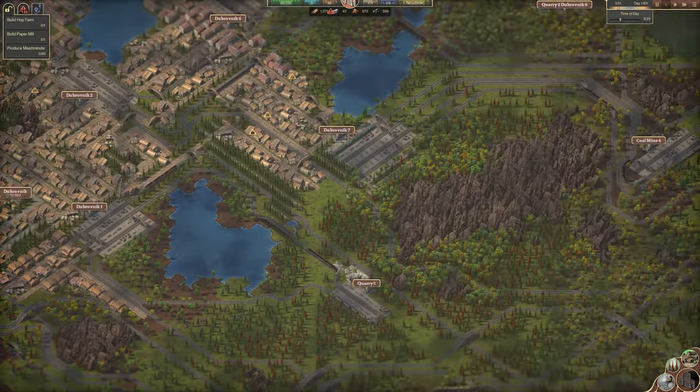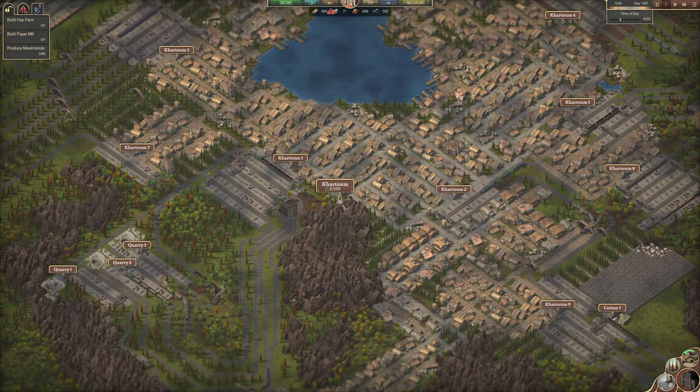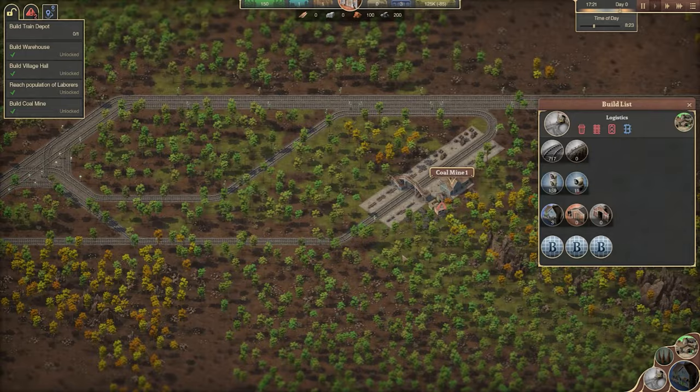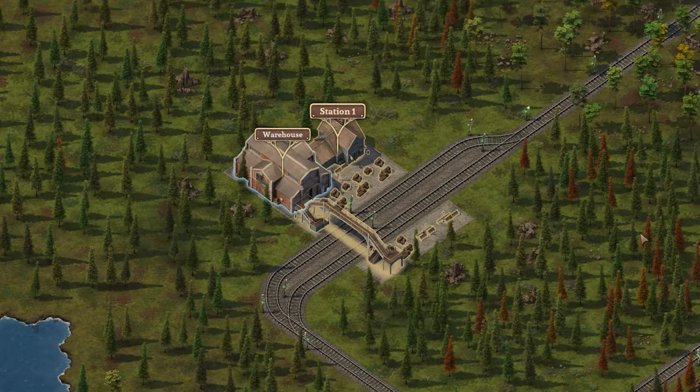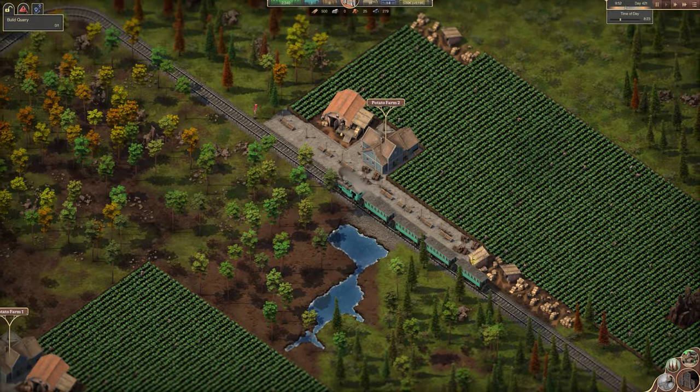Building more villages usually solves a lot of problems that you can run into regarding expansion and population growth. Try and keep distance when building, especially between your village hall, your warehouse and your farms. This is to ensure a smoother transition when expanding your settlements.